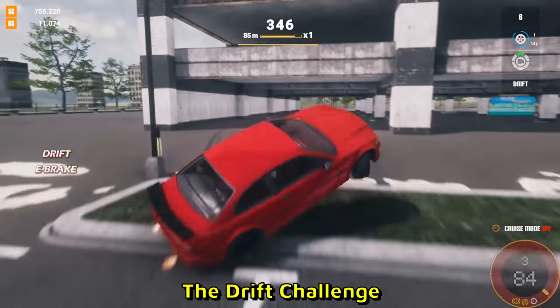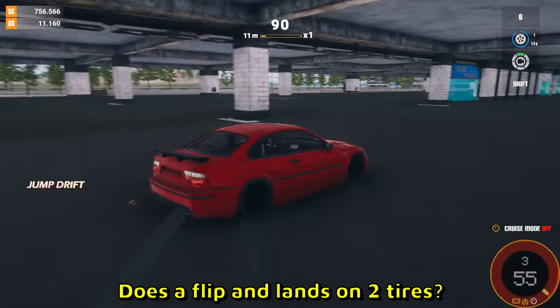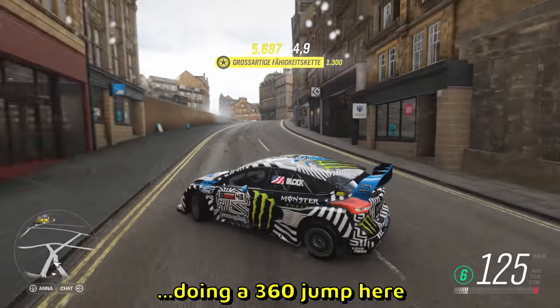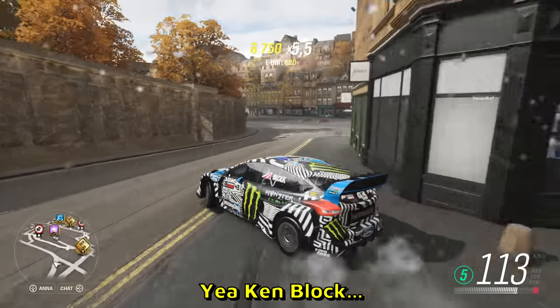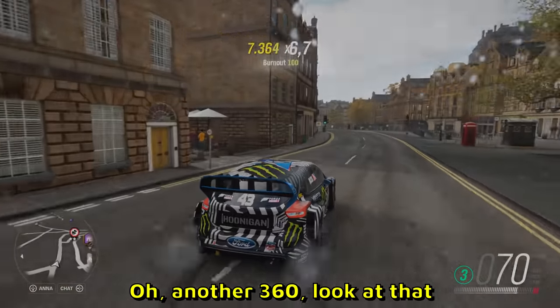Here's something different — the drift challenge. It flips into the curb, does a flip and lands on two tires. Ken Block's Ford doing a 360 jump here. Yeah, Ken Block does love his Fords. And another 360.